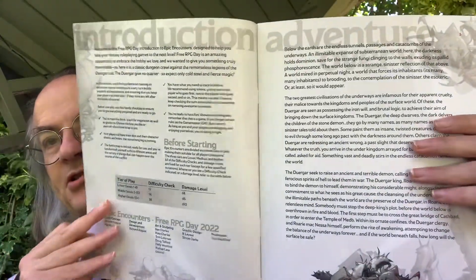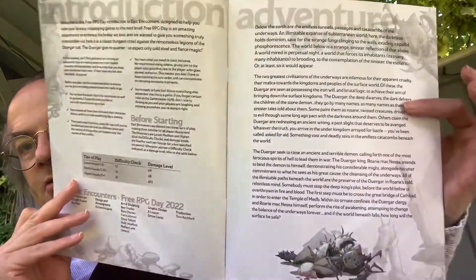It's designed for all three tiers of play — lower, middle, and higher. You've got the introduction to the product, and then the adventure introduction, which essentially involves the player characters encountering a Duergar cult.